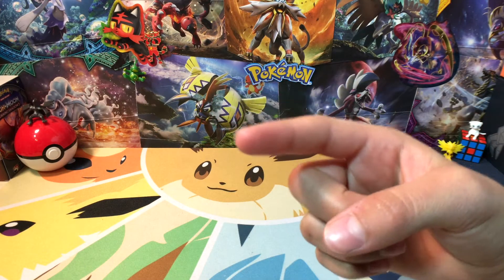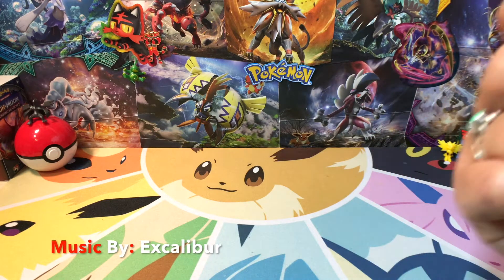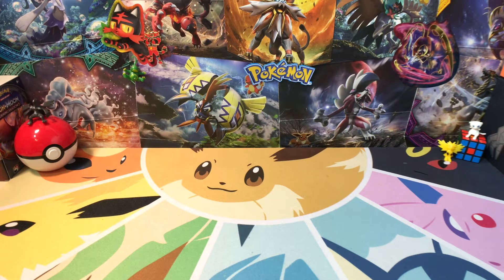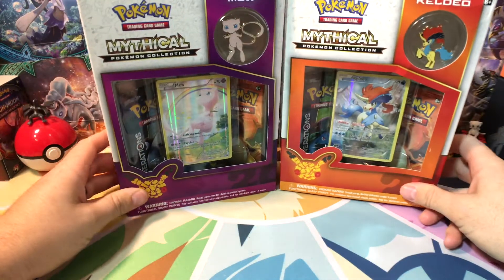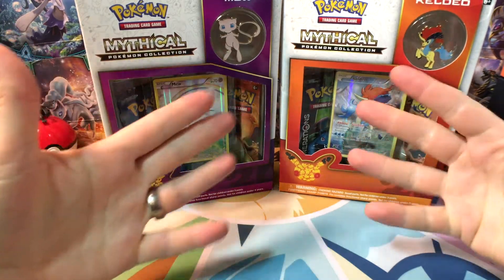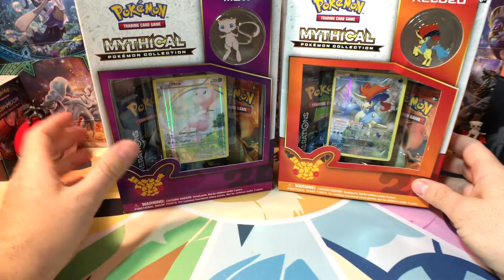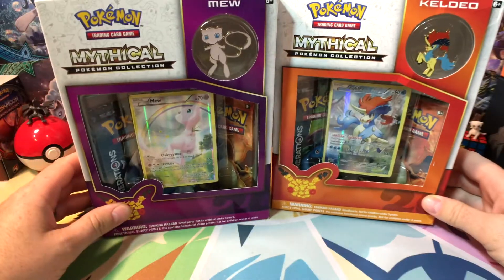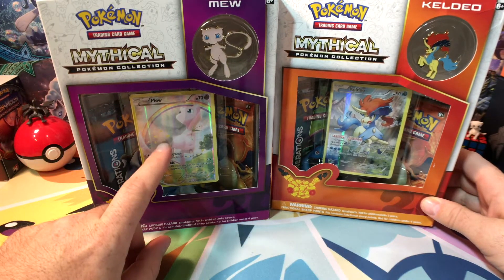Hey everyone, welcome to the Pokemon Lab! Today is day five of the Battle of Legends. We've got Pokemon and Poke Dad here. We're continuing our mythical and legendary Pokemon collection — we got our Mew box with generation packs in it, and our Keldio box with two packs. I'm gonna open the Keldio, and Pokemon's gonna open the Mew box.